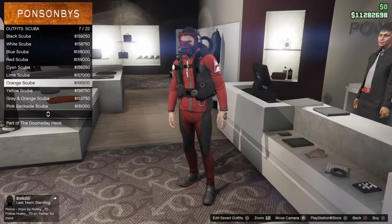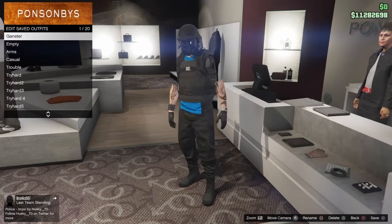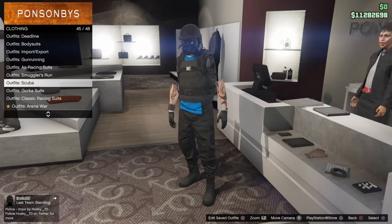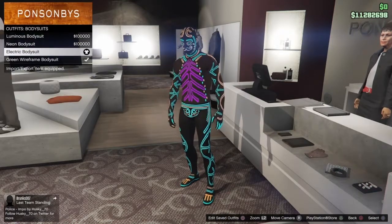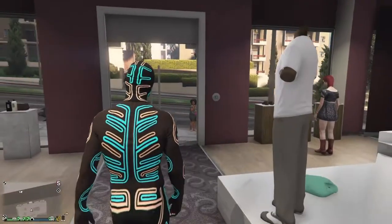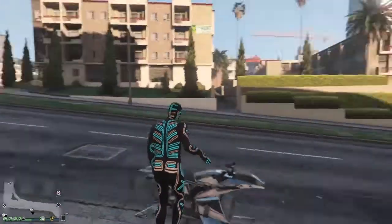I already bought a scuba suit — this one here. Basically what you guys want to do is save it as a scuba outfit. Then go to Body Suits and put on any of those body suits. You might have three but I have four since I've been playing a long time. Once you have that, go to somewhere with a telescope.